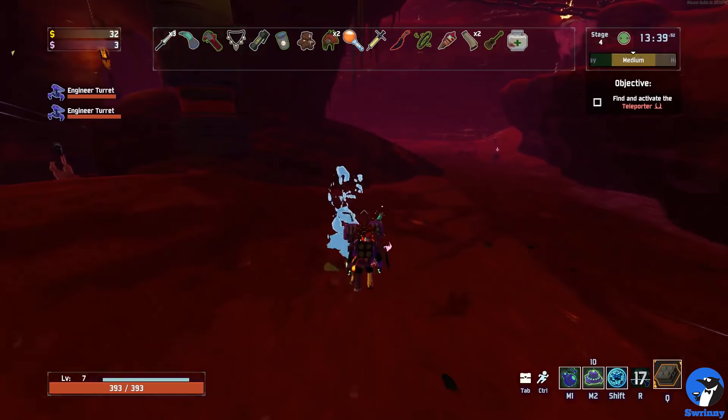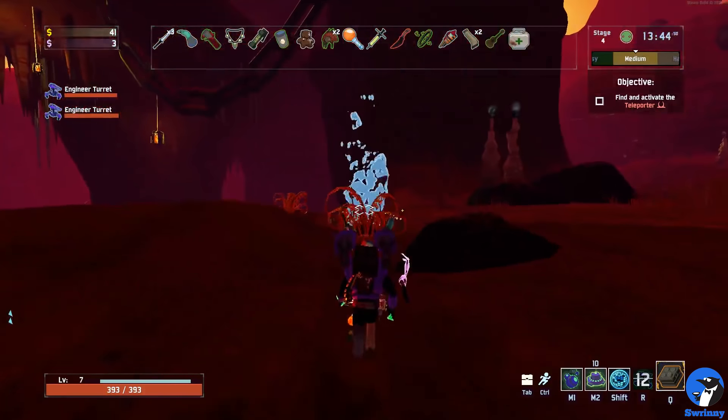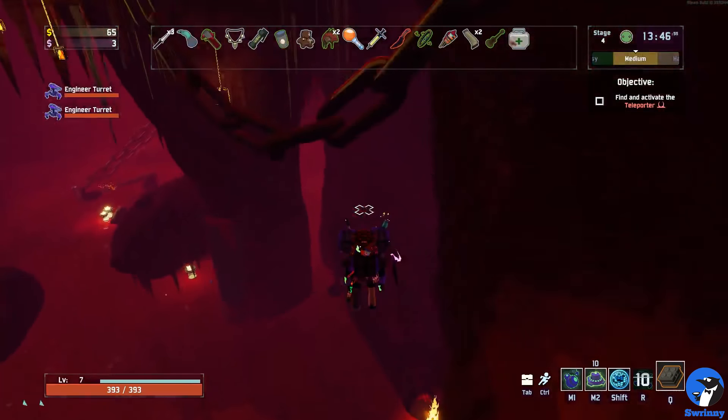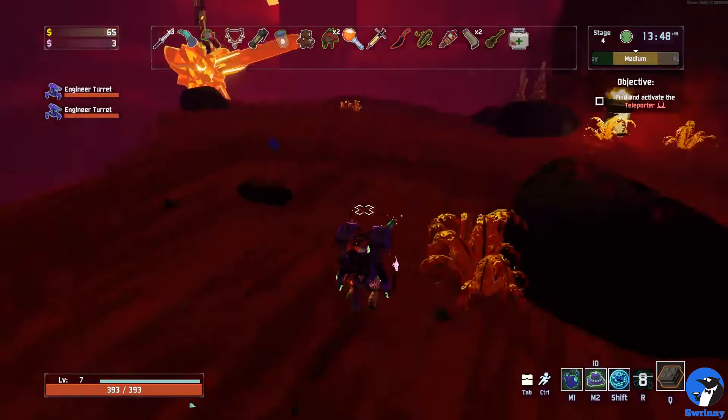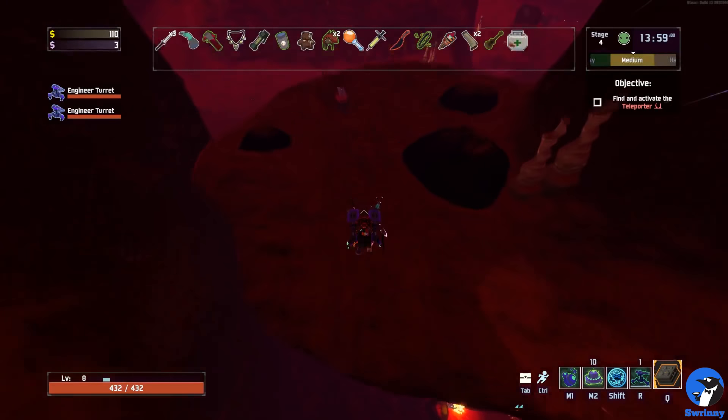Simply walk up to the jump pad and you will fly up to one of the higher platforms. Here you can see there is a second one — use that one as well. And once you reach the highest one, simply turn to the right and jump the little gap onto the other platform.